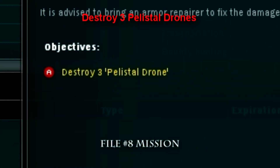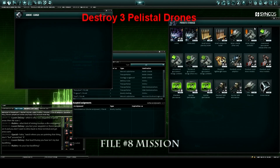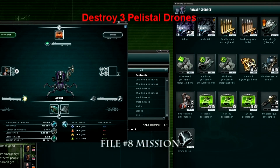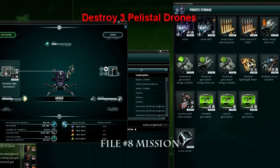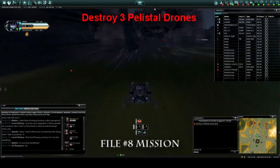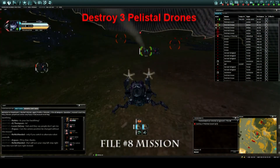Assignment eight is a bounty hunting mission — more destruction. Accept it and equip your guns. Make sure to change your equipment; you don't want to mine them to death. Put on your standard light autocannons since they're a lot better, and make sure to carry some ammo. Let's go do it. Just make sure to keep up on your armor repair and you should be good.